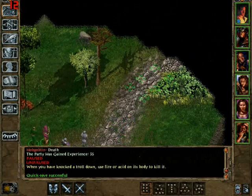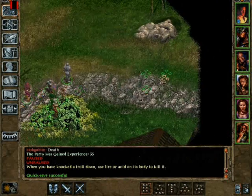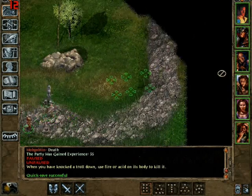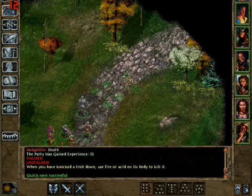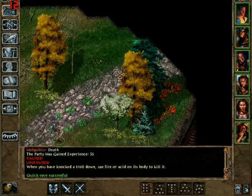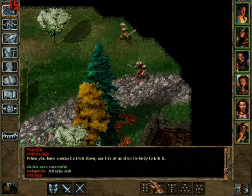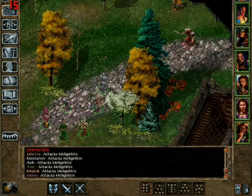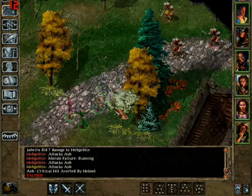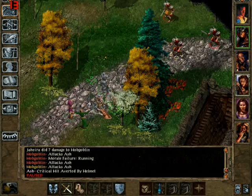I think the goblins are up here — the ones that had the ring, a bit further up. Alright, there they are. They've got swords, so have them come to you. We're gonna stand right here and use our ranged guys to hit them.